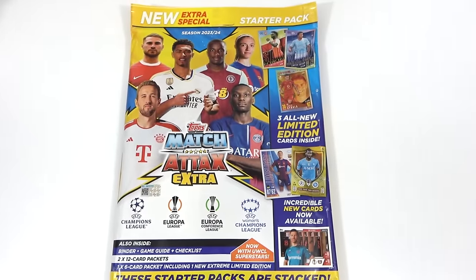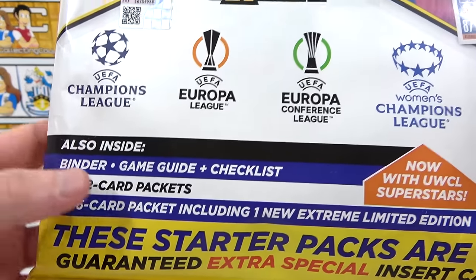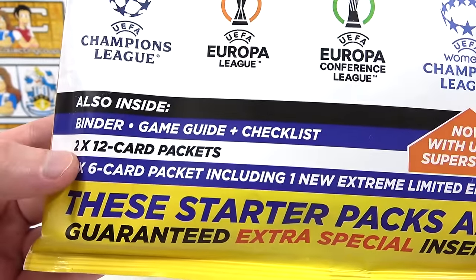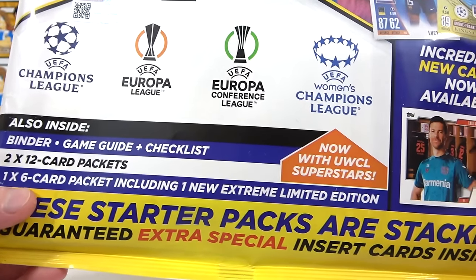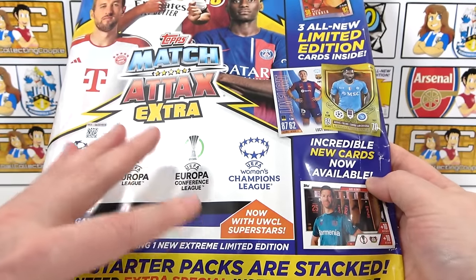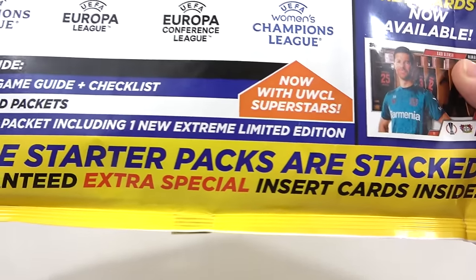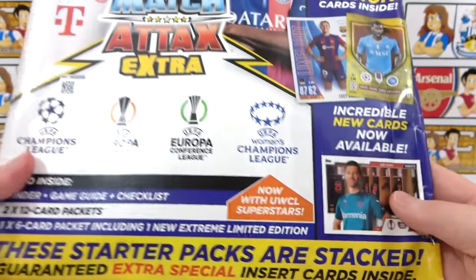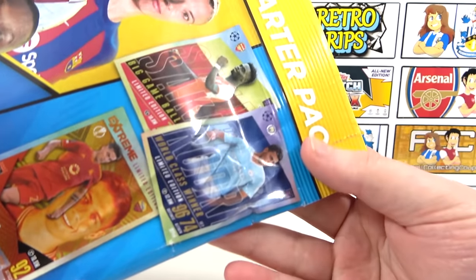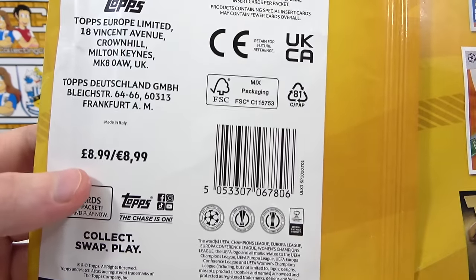Next we're going to go on to the Starter Pack. As with any collection, a Starter Pack is a great place to start your collecting because it is where you'll be able to get the binder, game guide, and the checklist — so you know exactly which cards you need. In this Starter Pack for this collection, we also get two 12-card packs and a 6-card pack including one of the new Xtreme limited editions. We have already opened the Starter Pack so we won't go over it in great detail. We did figure out that you do get a guaranteed extra special insert card inside. We also get exclusive limited editions in Saka and Rodri. This Starter Pack does cost £8.99.